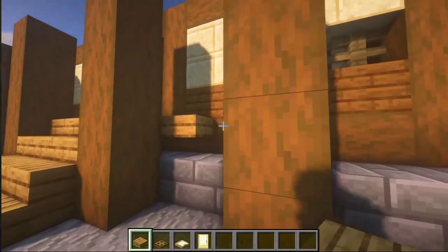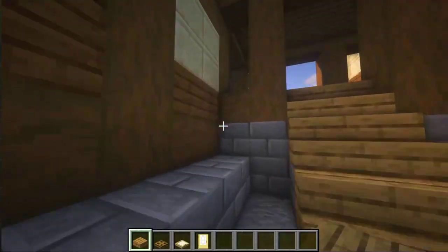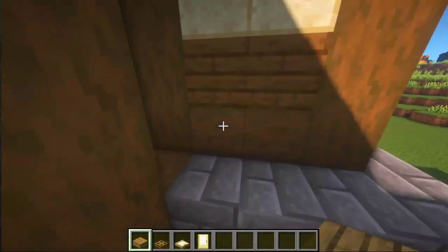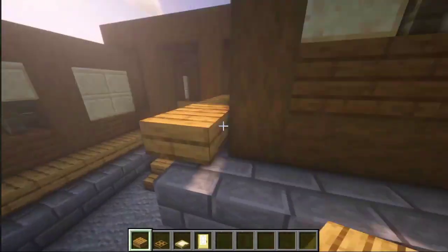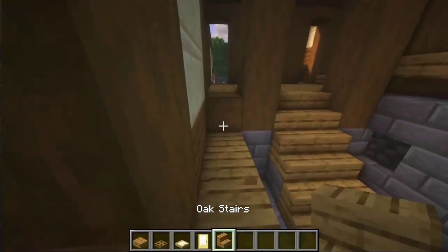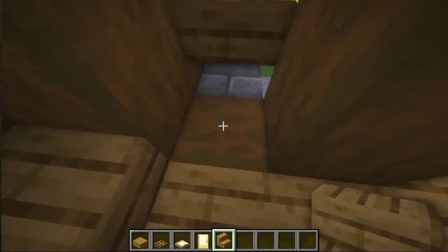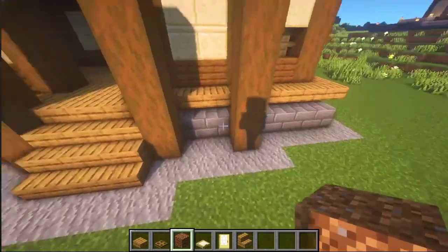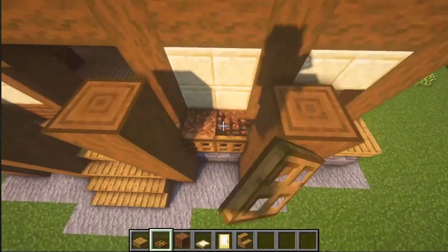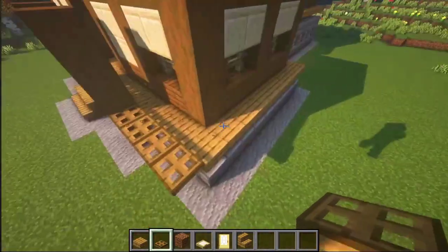I want to add one more detail made out of slabs here on the outside. These slabs are upside down and they are outdoors. All the way around them — please do it. And let's add some things here — one stair, another stair here. Place some material which is fast to break, and some trapdoors to close them up. You have to make this all the way around this slab structure.